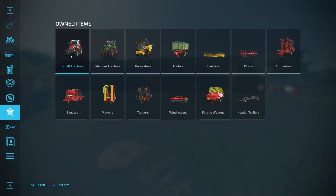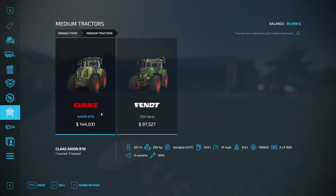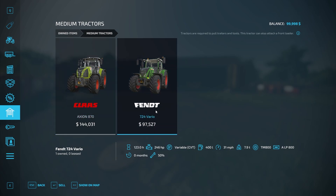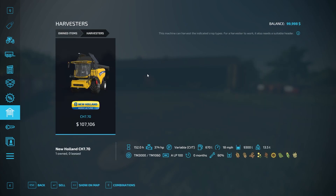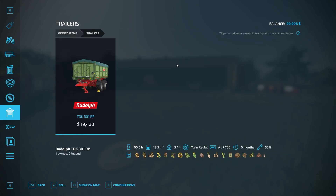Looking at all the implements on small farm. Small tractors: the Massey Ferguson 55-145, 145 horsepower. Medium tractors: the Axion 870 with 295 horses, the Fendt Vario 724 with 246 horses. The harvester is the New Holland CH770, 374 horses, with that 28-foot header for standard crop types. You have the Rudolf at 18.5 cubic meter capacity and it does hold everything.